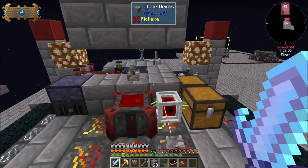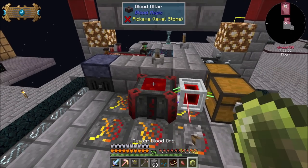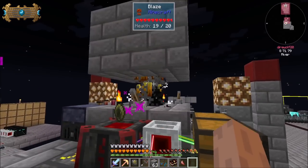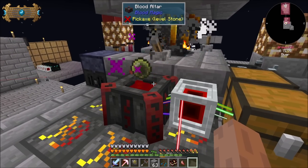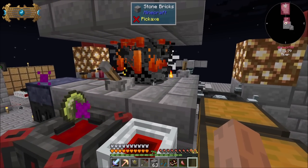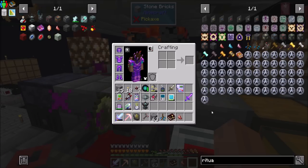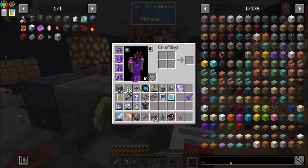So if I'm not mistaken, if I pop this in here, this should be fully automated. See the blazes taking damage there? Now, that's going to drain pretty quickly, but that's also because I reduced the amount of the apotheosis spawner — the max number of mobs that can be there.